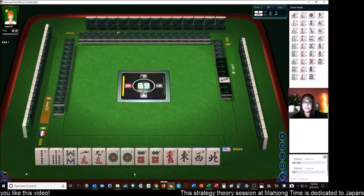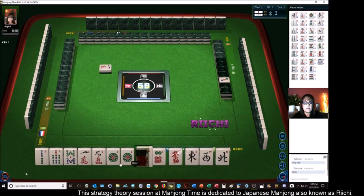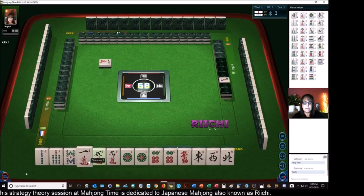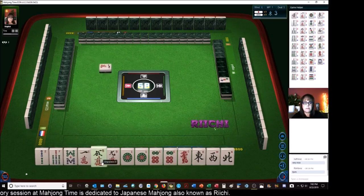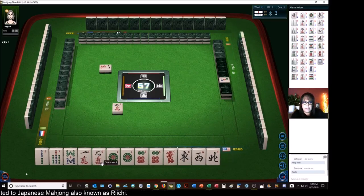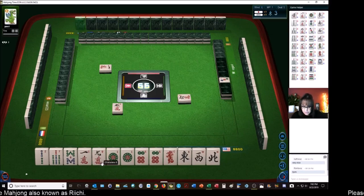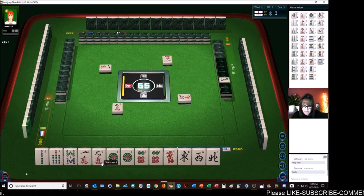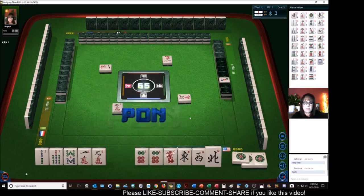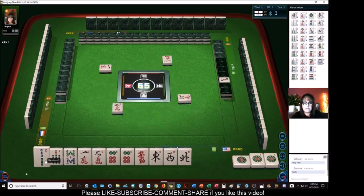I don't think I would try an outside hand — we'd have to sacrifice a pair of sixes. Let's get rid of the five. Part of me is thinking we could play all honors and terminals — honor row two. One dot. Let's Pon. Let's get rid of twos. Let's see if we can hold dots or pair up and Pon.